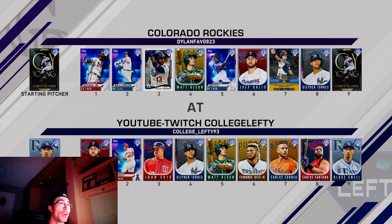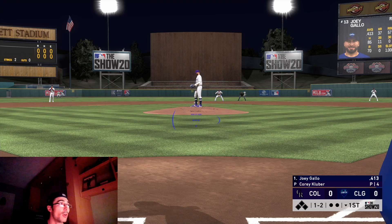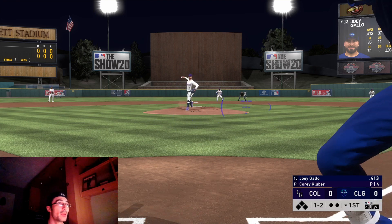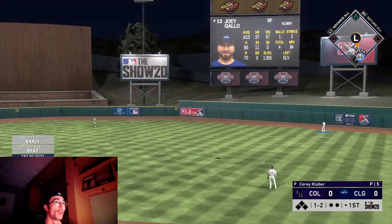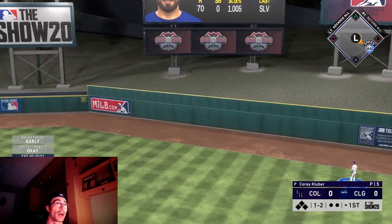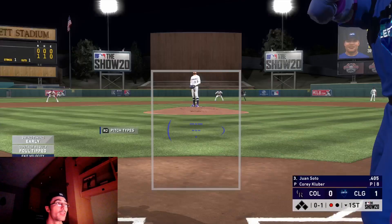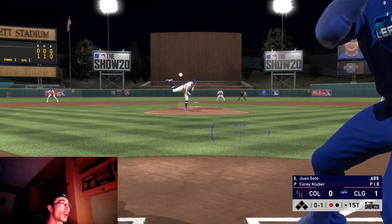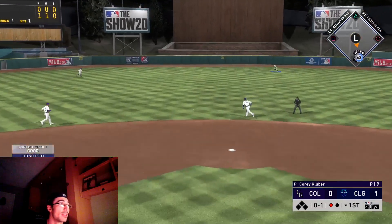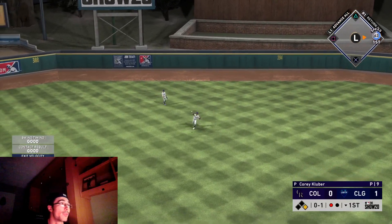I have gone 12 and 0 in the previous event once before and was able to win Catell Marte. For this event it is on Hall of Fame difficulty where you are only allowed to use live series cards — so that can be Face of the Franchise diamonds who also have a live series, or anybody that's currently playing, whether it's a flashback like Hanley Ramirez. We're facing Corey Kluber, the 99 overall version.